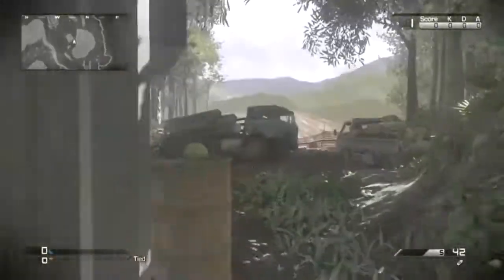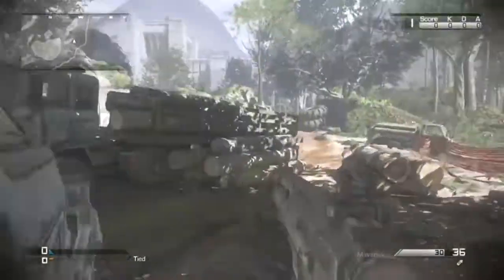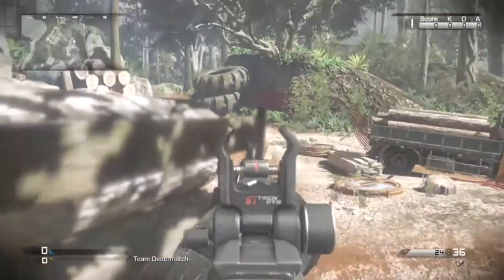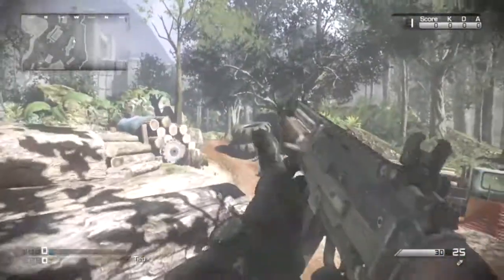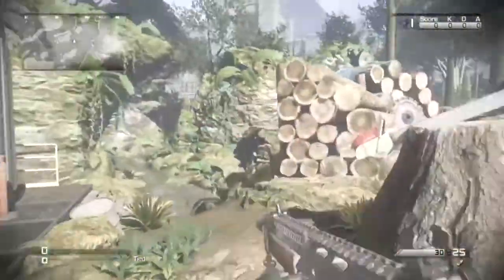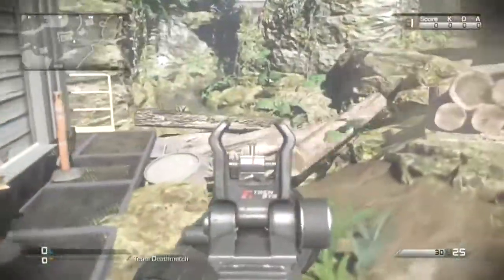This next spot is very good especially if you're a defensive player. If you're playing domination or blitz, you can jump on top of these logs here and kill enemies coming from that pathway. The domination flag and the blitz flag are both right here, so this is a very good head-glitching spot. You can also throw a grenade at these logs and they'll fall down, possibly killing an enemy.